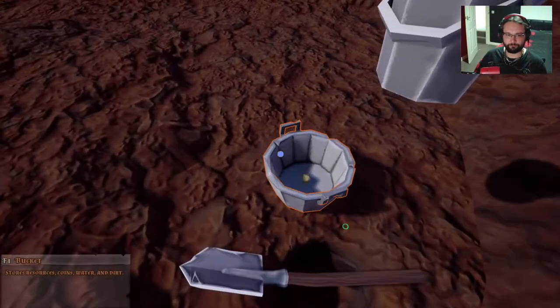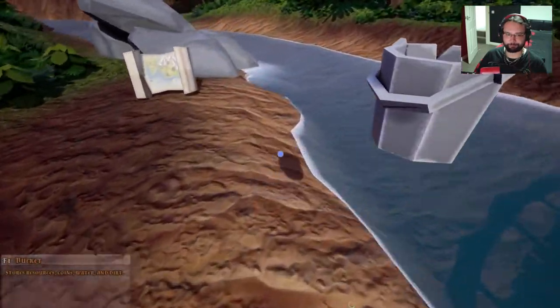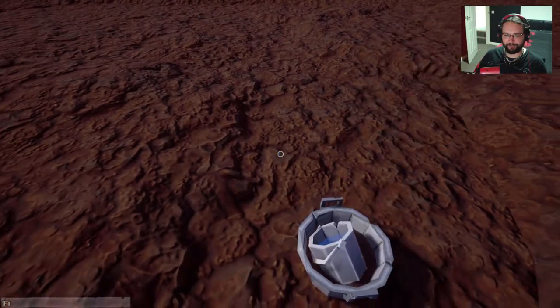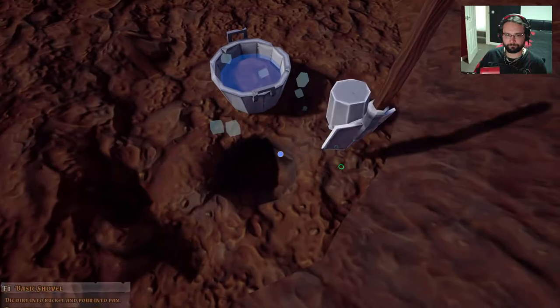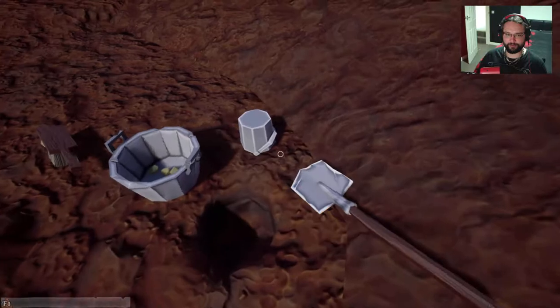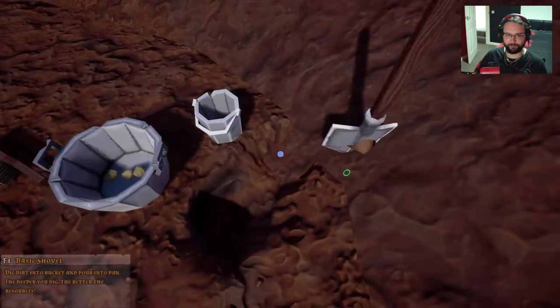Drop the shovel — that goes in there like that. There we go, that's better. It's a little bit handcrafty to start with and I forgot all the buttons. Where's my brush gone? There we go. And we get even more gold this time. It seems like they've upped the quantities that you get to start with.